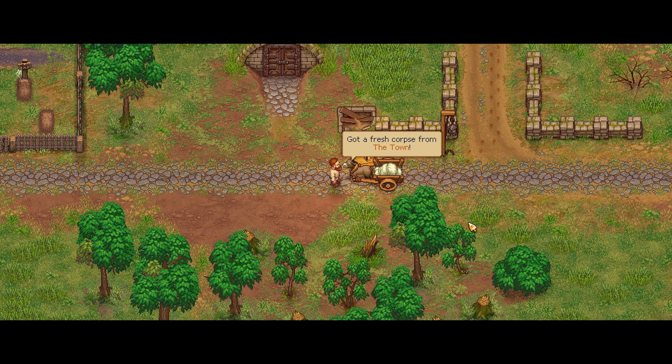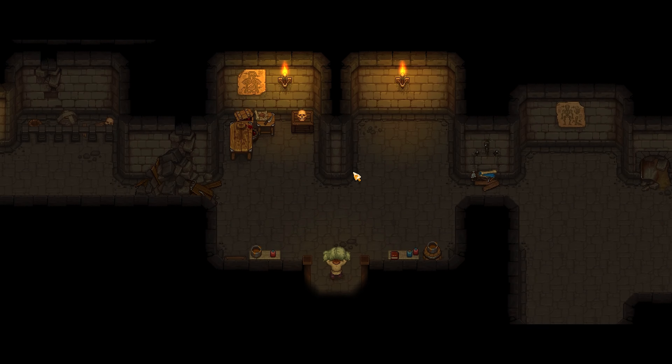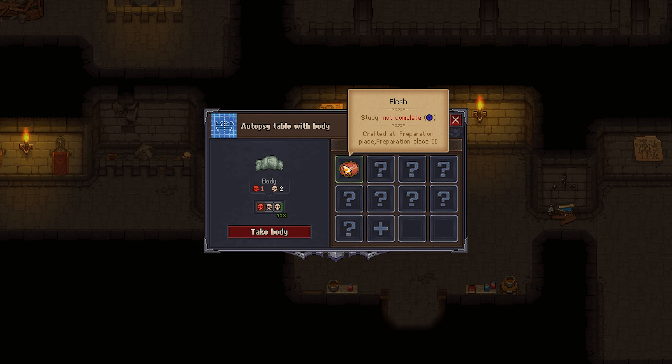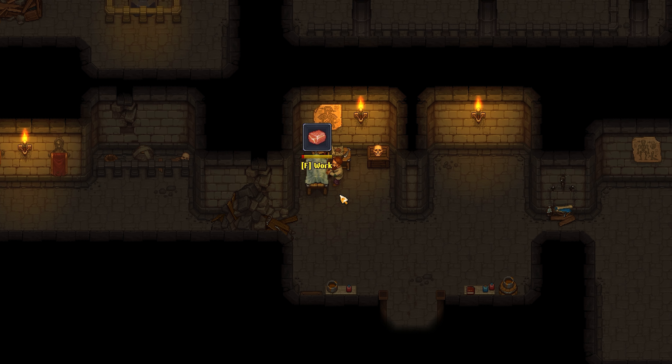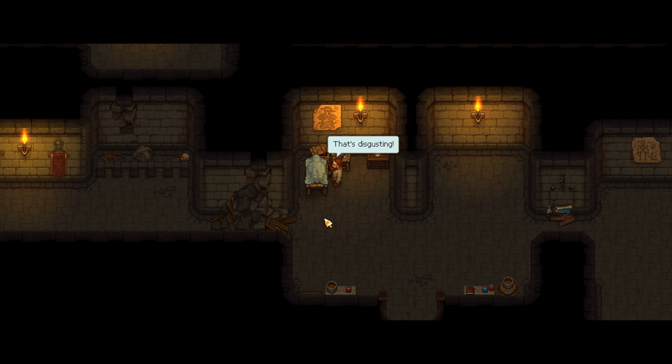We start off by talking to a talking skull named Jerry, and we meet our magical donkey friend as well, who will be responsible for delivering corpses to our graveyard. Once the corpses have been delivered, it is our responsibility to ensure they are professionally disposed of. We can extract various parts from these corpses, such as flesh, and upon doing so, I learn a burger, a sandwich, and a baked meat recipe.